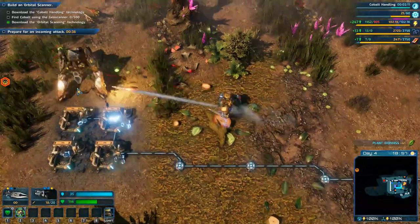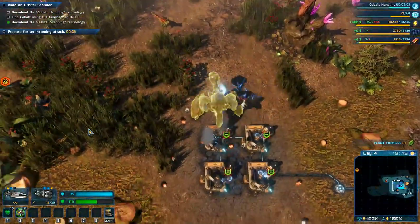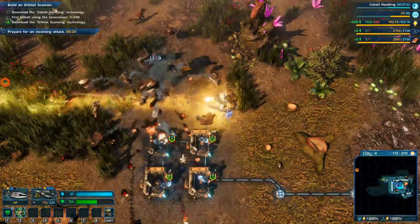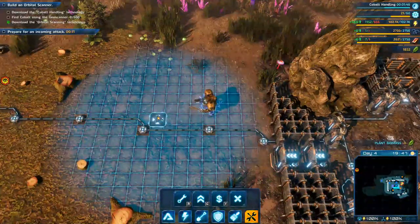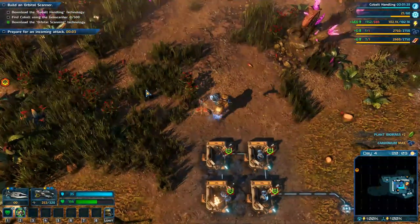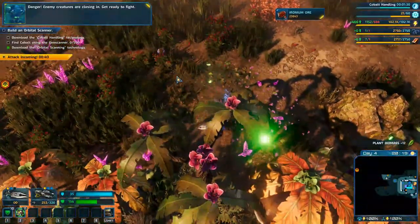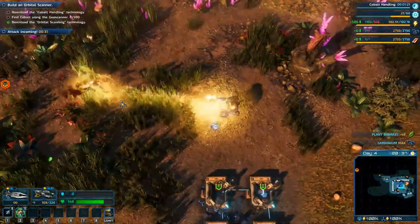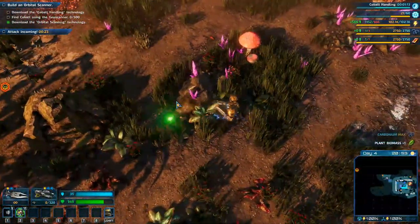We're going to have to deal with this guy right away. Let's just blaze into him — we've got that group coming. Oh, he just tore me up! Luckily didn't take anything out. I do expect to lose these mines when the swarm comes in, but it's all about the cobalt right now. We've got this horde of enemies out here. We've also got some stealthy boys.